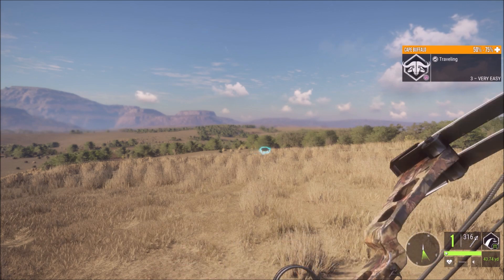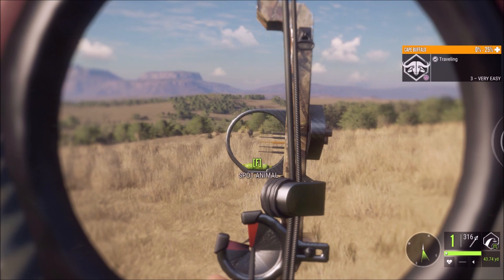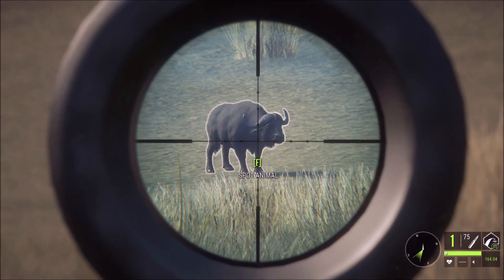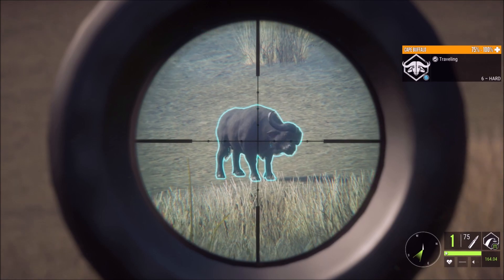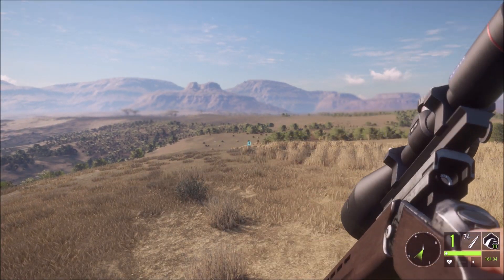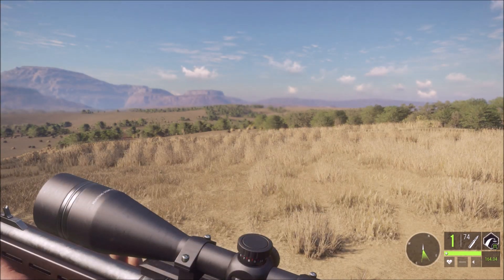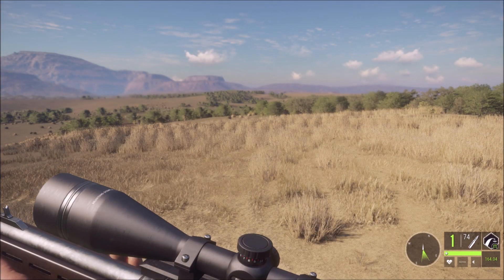That was a solid hit at 80 yards — I think we might have gotten double lung and liver, and she's down. Something else isn't too happy — there's one right there at 130. Can we go for heart? We didn't hit the heart but we might have gotten double lung — and he is down. I did not expect that.